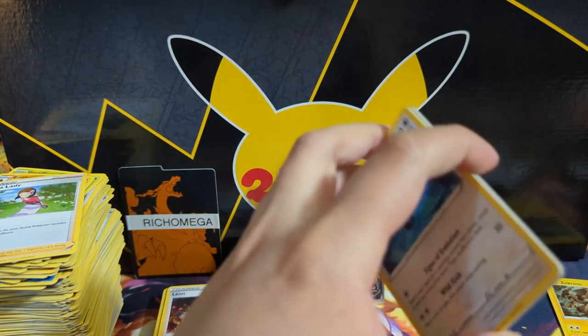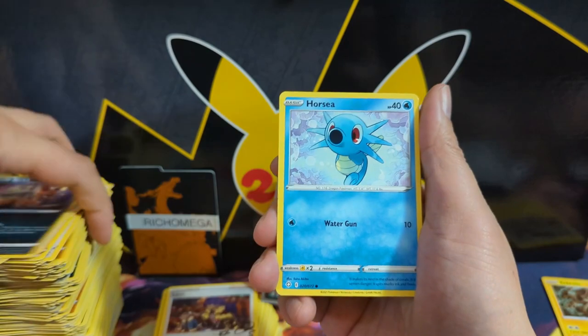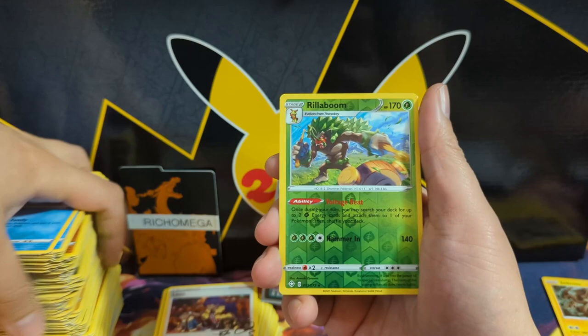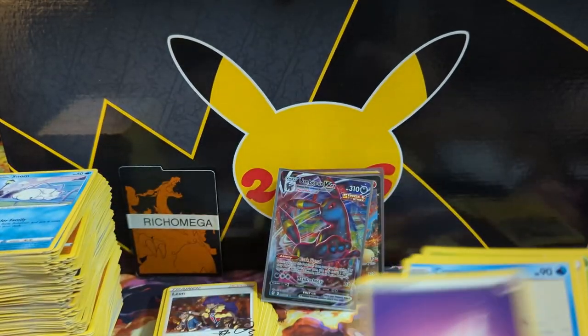I think this is the set where Richard Omega was just pulling Charizard VMAX after Charizard VMAX — I think he had like five or something. I think we got at least one in a break and he just went absolutely nuts with his luck. Oh, the reverse is already right here, young Omega. Let's continue that insane luck with this pack — come on, let's go.